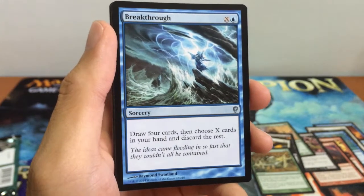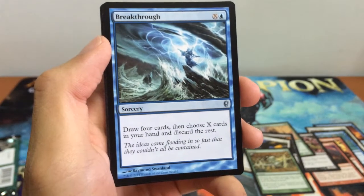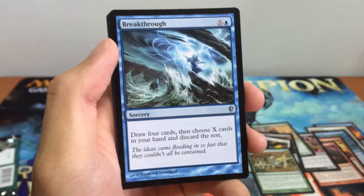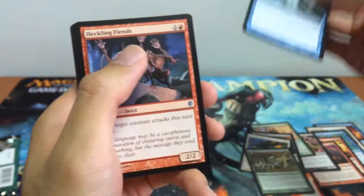It's our sorcery spell for X and 1 blue. Draw 4 cards, then choose X cards in your hand and discard the rest. Very, very good late-game draw mechanics. Or it's a very good spell early game just to dump all your cards in your graveyard if you're playing a graveyard deck. So that's our Breakthrough.